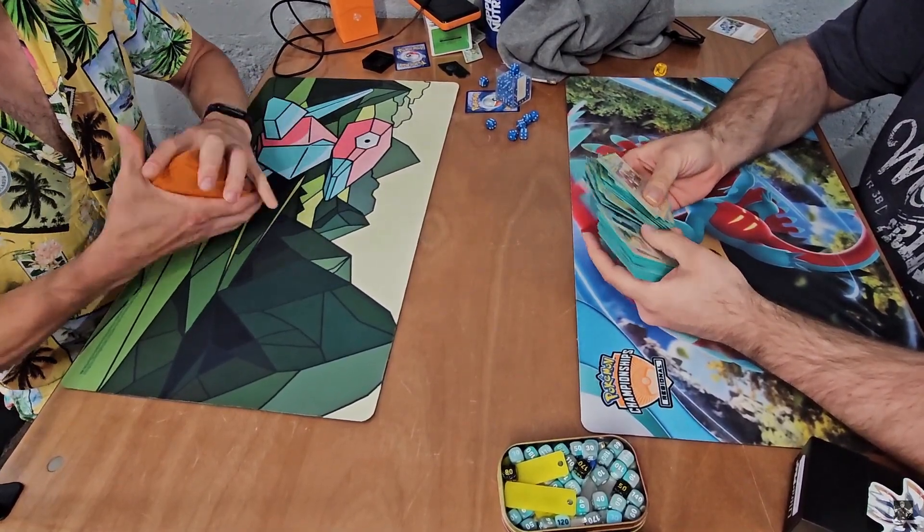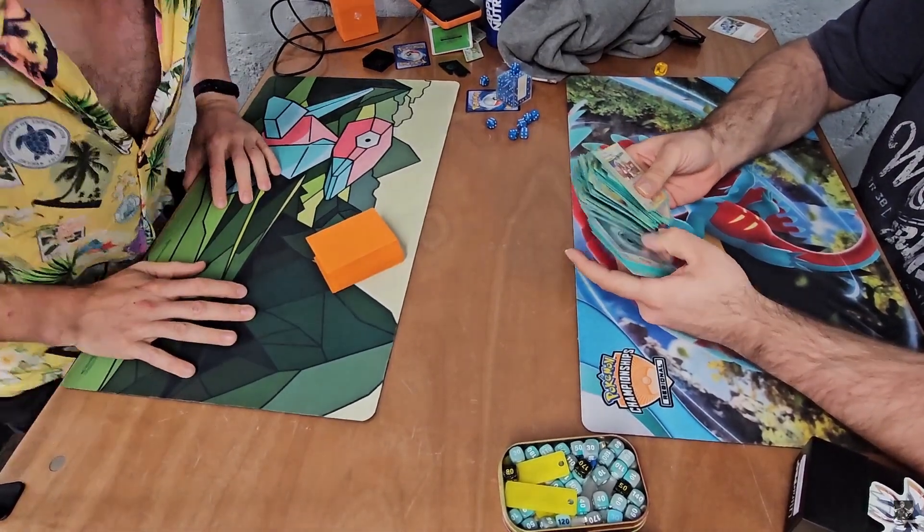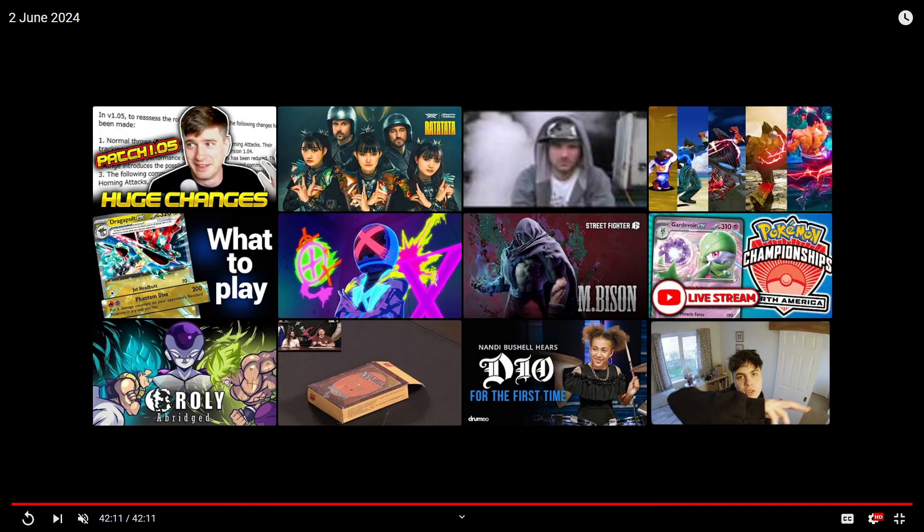Fighting did end up winning this competition - that was Simran with the mirror with machamp and lucario as well. GGs to Trevor. And that is the game - just like that we're done. M Bison's coming out in Street Fighter 6 there you go. Thank you for watching everyone, hope you enjoyed the video and I will see you again next time, cheers.